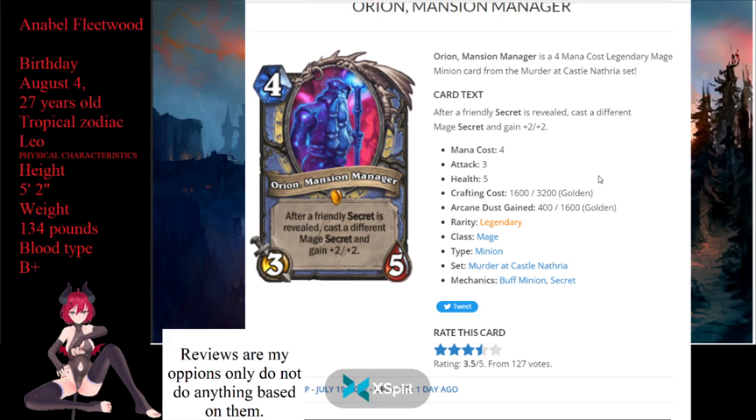This card is very interesting because of the way it's worded. When a secret is revealed, it puts down a new secret. I'm trying to figure out how this is worded because it says 'cast a different mage secret.' I can't see a world where the secret is revealed and then after that secret is revealed it casts a new secret instead — that'd be kind of weird. But if that's the way this works with the second interpretation, it'd be so hard to play.